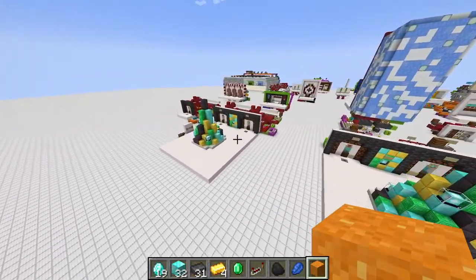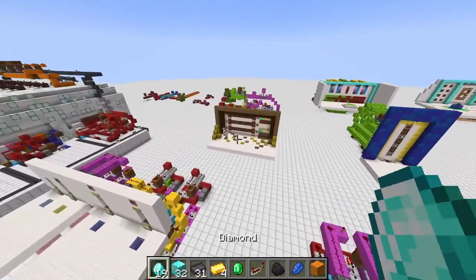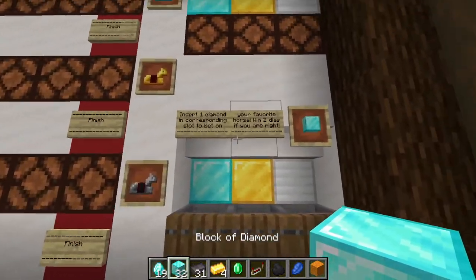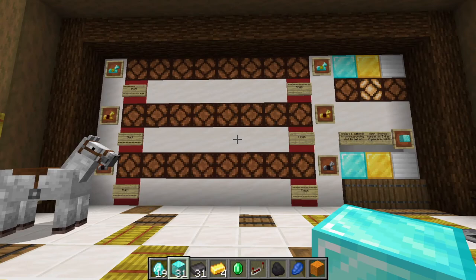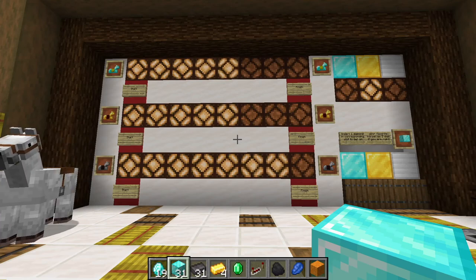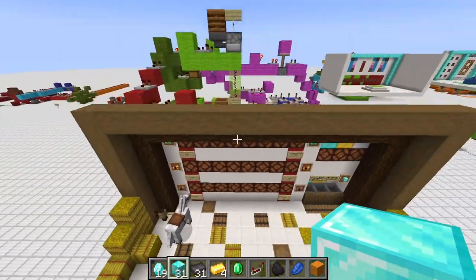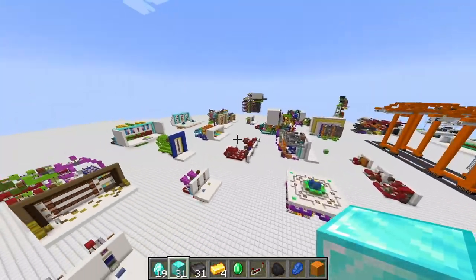I'm honestly surprised how many views some videos get. My horse gambling machine has about 15,000 views — and I only have 2,000 subs! Let me show how it works: you select a horse, say the golden one in the middle, then watch which horse wins. The golden horse had a great head start but unfortunately the silver/iron horse overtook it and we won nothing. For details on any of these casinos, check out my casino playlist.